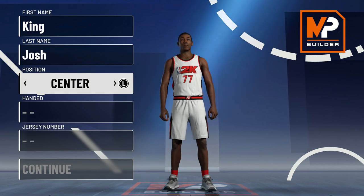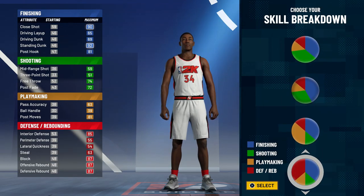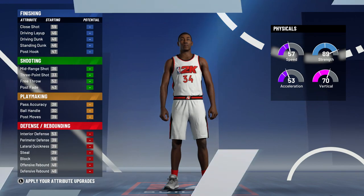For this Shaq build, you want to go center. For the pie chart, scroll down a little bit until you find the red and blue pie chart, which has primary finishing and defense. For the physical pie chart, you want to go with the second one, as it has high strength and high vertical.